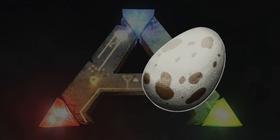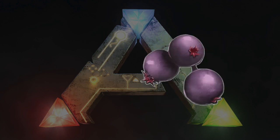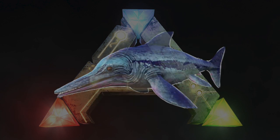Dodo Kibble takes one Dodo Egg, one Rock Carrot, one Cooked Meat or Cooked Fish Meat, two Mejoberries, and three Fiber. The Dodo Kibble can be used to tame the Pteranodon, the Ichthyornis, or the Mesopithecus.